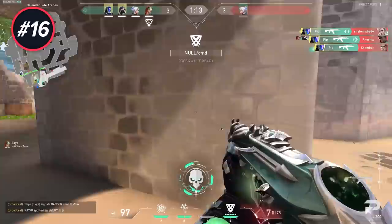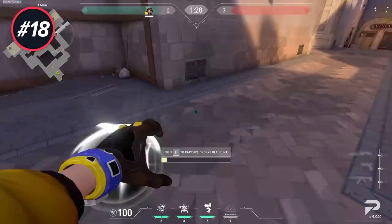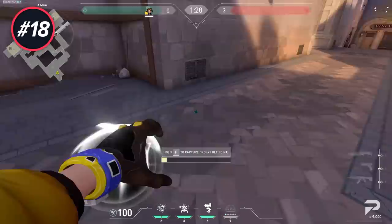Omen and Reyna don't have real flashes — they only apply short sight and reduce sounds, so if you play close enough you can still see your enemies. If you're playing agents like Killjoy and Phoenix, try to farm ultimate orbs; your ultimates are super strong and especially on Phoenix you can easily get three to four ultimates per half.